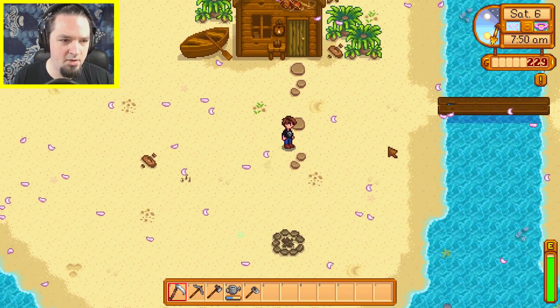And before we do that, get rid of this stuff we don't need. All right, let's get into town. Let's get ourselves another three beans and some more sets of nine seeds so that we can get these three-by-threes going. And here we are going to learn about the community center.